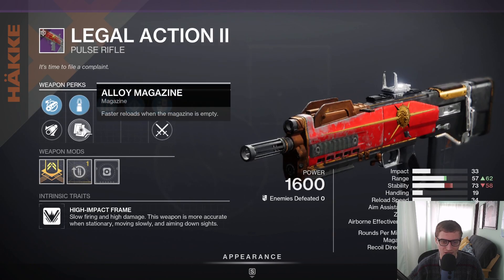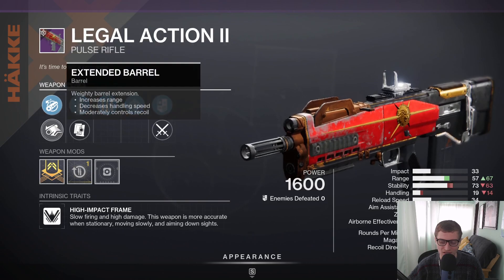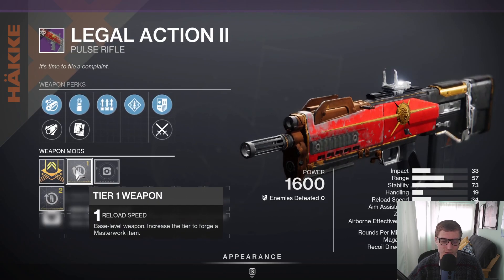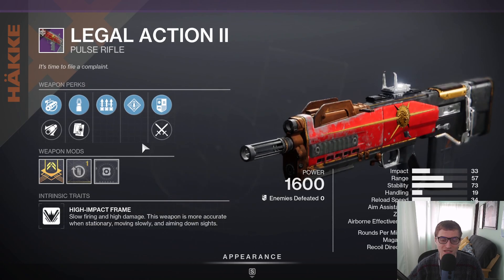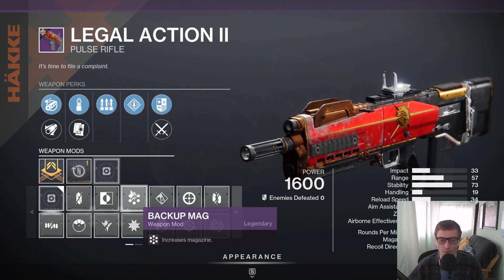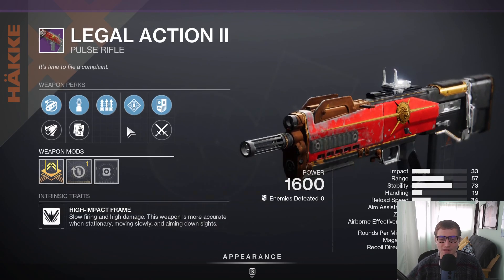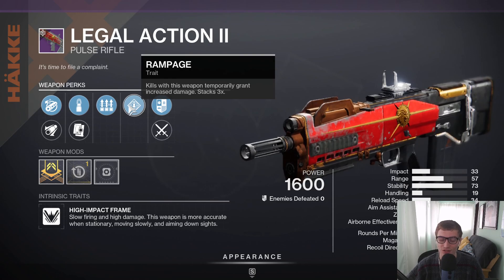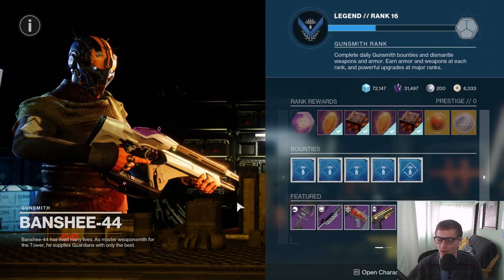With this, you do have Steady Rounds and Alloy Mag — I'd probably keep Steady Rounds. And then you do have Chambered Compensator and Extended Barrel — I'd probably also keep Chambered Compensator. And then you do have a Reload Masterwork, which can be pretty necessary because the reload speed on these things is pretty slow. You could also equip a Backup Mag to get an additional 10 rounds, giving yourself even more longevity in fighting time with this gun. I would say pick it up if you need one with Rampage — not a bad roll, but also not a god roll.